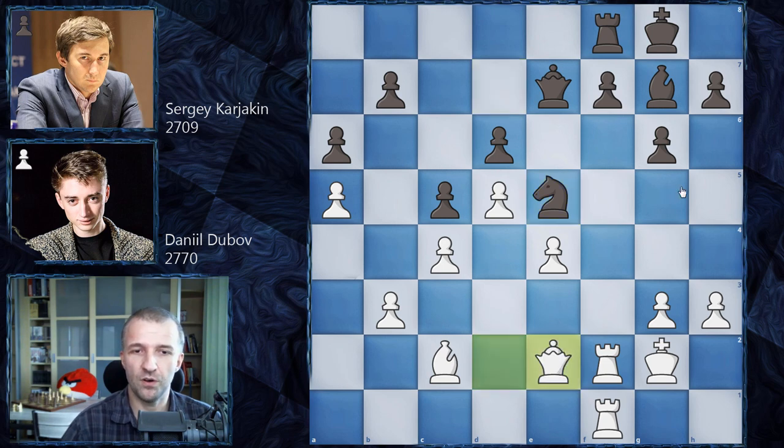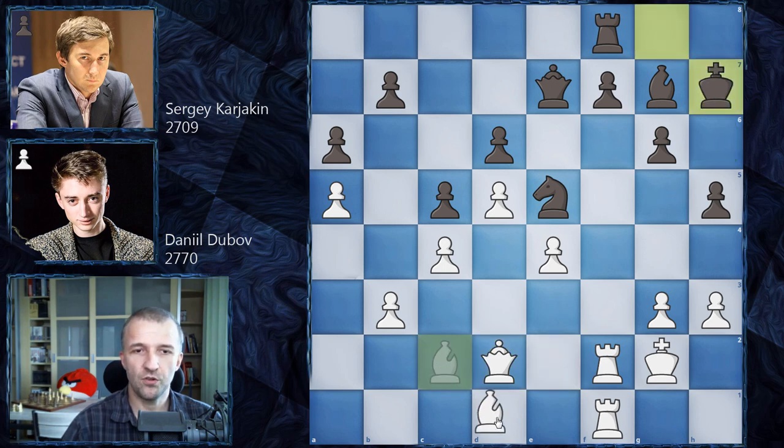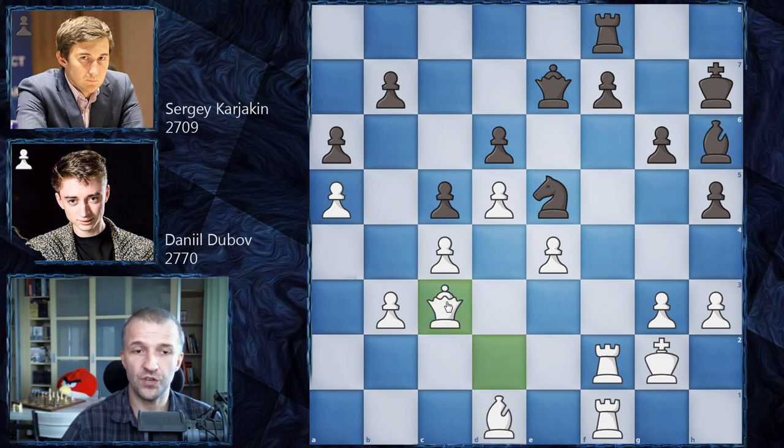Queen on e2 by Daniel Dubov, and now h5. Queen on d2. King h7, supporting h6. Bishop on d1, now bishop h6 kicking the queen. Queen on c3, bishop goes back to g7. Some discoveries are possible, so queen on d2. Black can draw, but this doesn't work for Sergei.